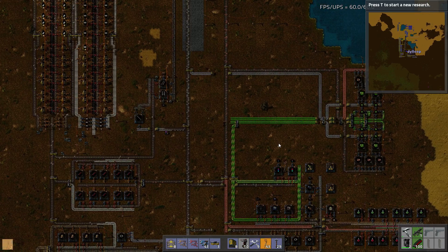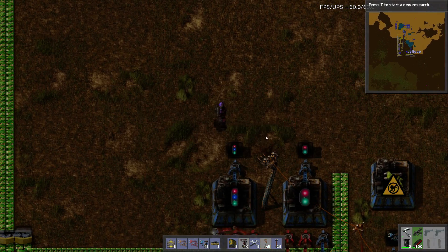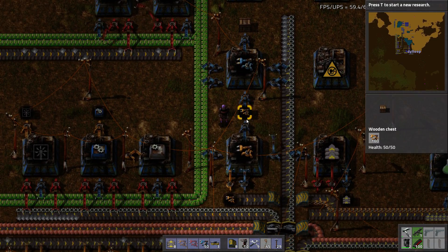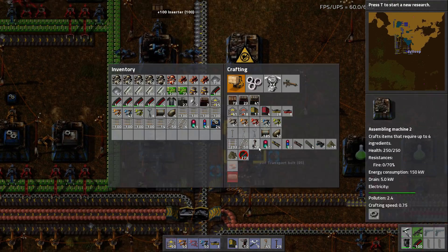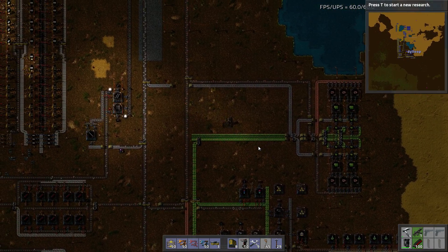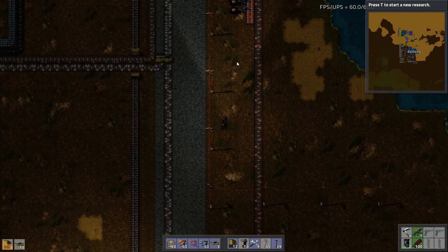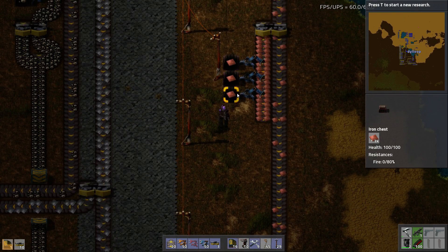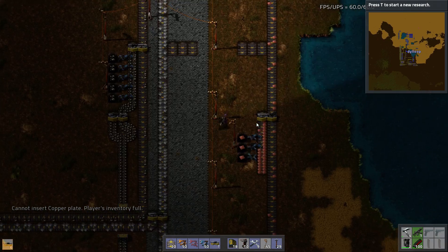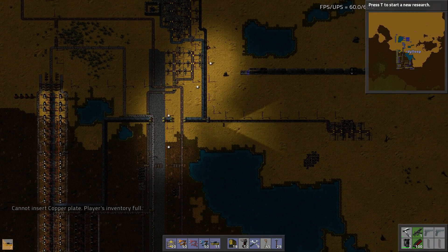Advanced material processing is done. We're going to want chain signals, so we'll grab these, come up here and grab all the fast inserters we can carry, some regular inserters, belt. Hopefully this is going to be enough to get at least our first outpost going. We're going to want a lot of splitters and some underground belts. Alright, let's get going — I think that's everything we need.